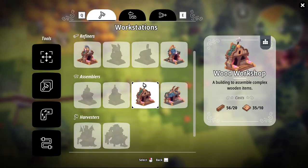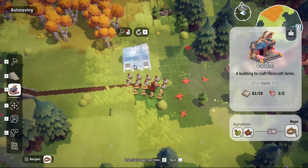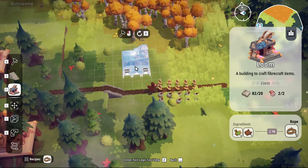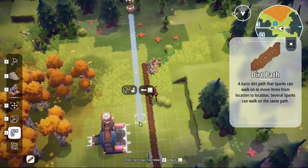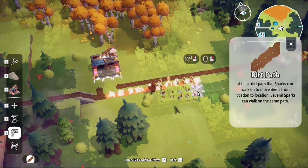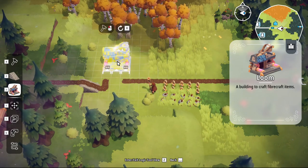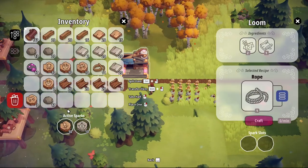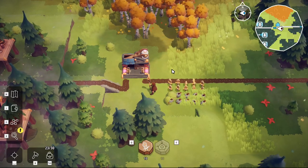A loom - let's put the loom over here. Loom there, I think. Let's put the loom there. We'll throw two crafty sparks in there - you're gonna be making rope, which is awesome.